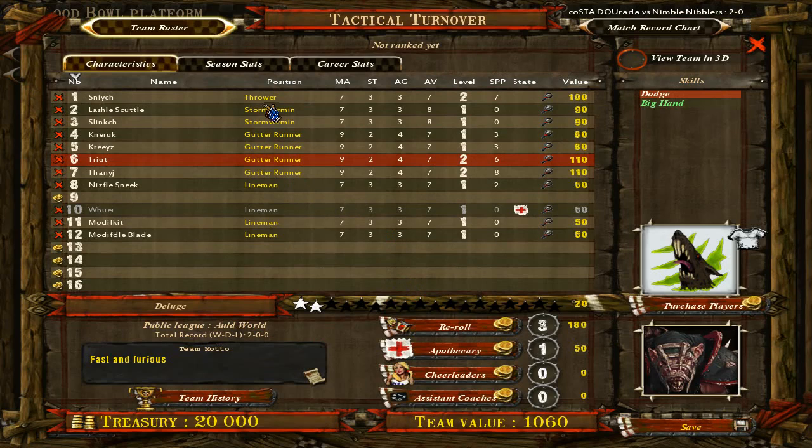My normal lineup is the thrower, 2 Storm Vermin, 4 gutter runners, and then either 4 or 5 linemen depending on whether I want to start with a 12th player or an apothecary. I most often start with the 12th lineman just so I can start with my thrower out and save him the trouble. It's a bit risky hoping that none of your positionals get hurt, but you can almost guarantee that a lineman is going to get hurt by the second half, so having an extra lineman is always good.